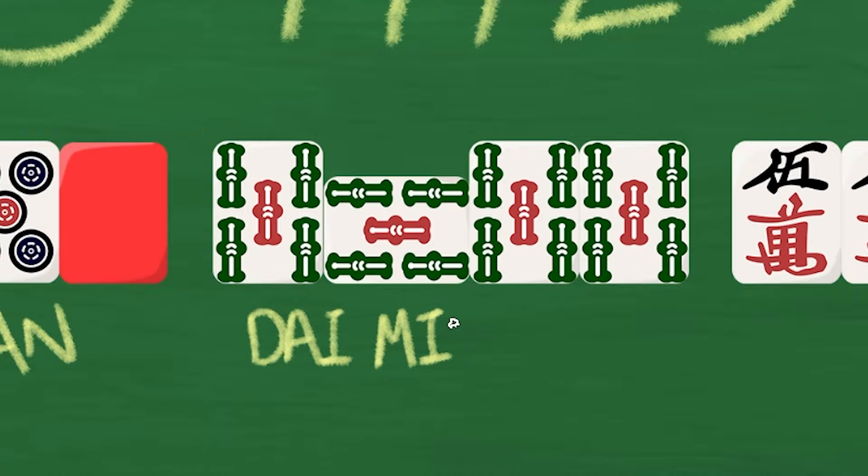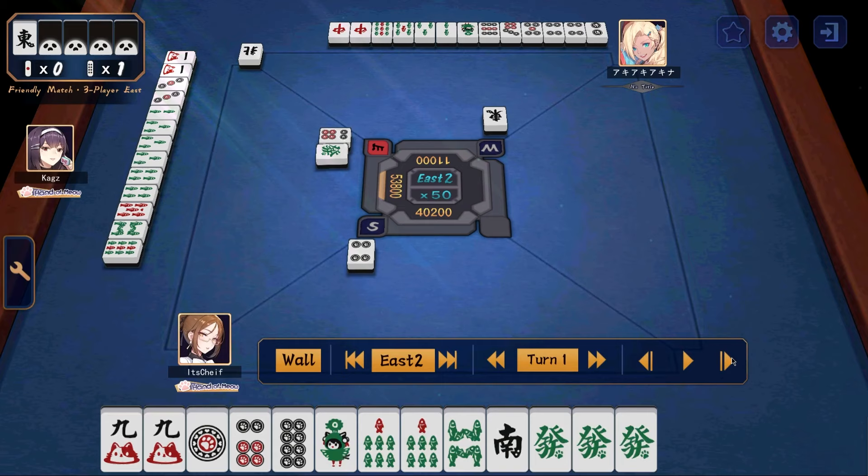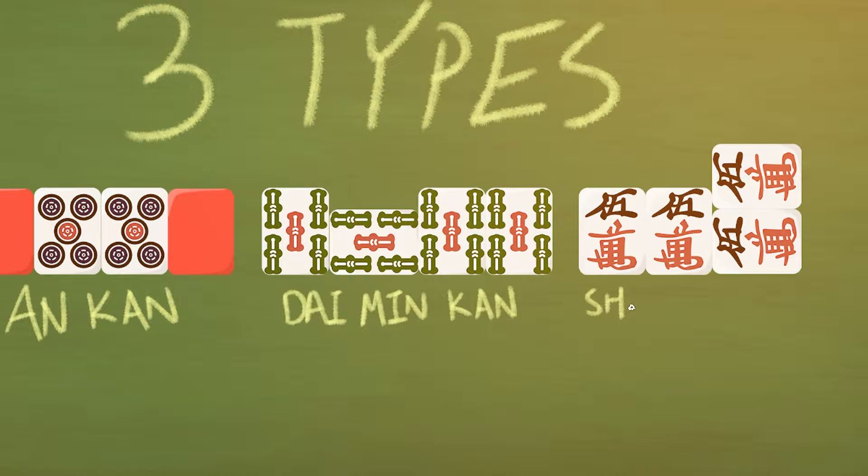The second type of Kahn is called a Daimin Kahn, or Open Kahn. This is when you already have a triplet and somebody throws the fourth tile. You can then take that tile and call an Open Kahn. Because you have taken someone's tile, your hand is no longer closed and therefore you lose your ability to call Reach.